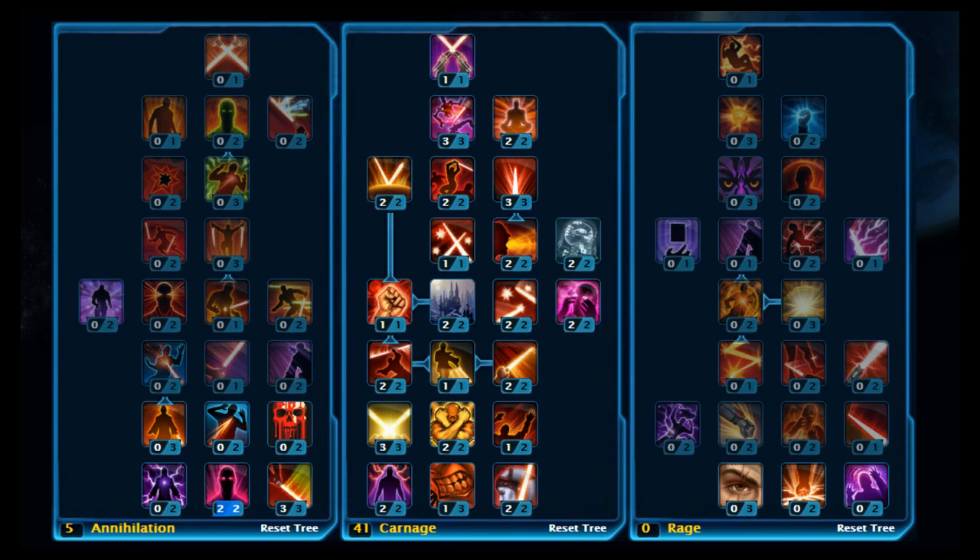Expertise basically increases your damage boost in PvP, your healing, and damage reduction, and it's a PvP-only stat so it's not really applicable when you're leveling. Strength increases your damage and healing done by your abilities and improves your critical chance slightly. Accuracy increases the chance that you're going to hit the target and is good for your special attacks as well. Critical Rating increases your critical chance, which is good for scoring a more powerful critical hit. Surge Rating increases the damage your critical hits do, and Force Power increases the bonus damage or healing of your abilities.